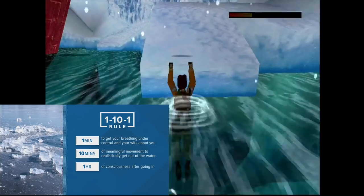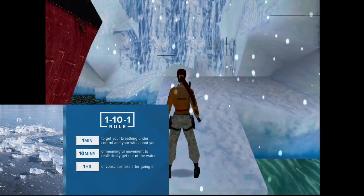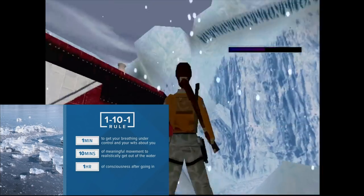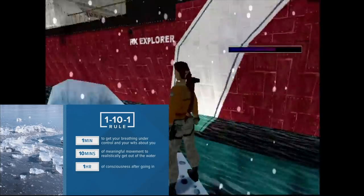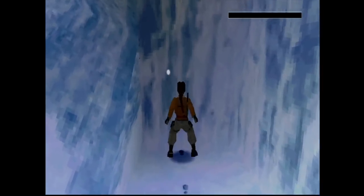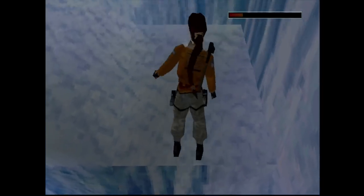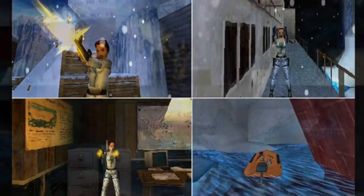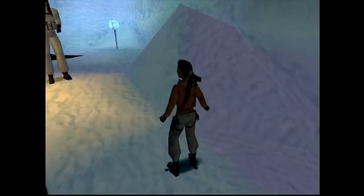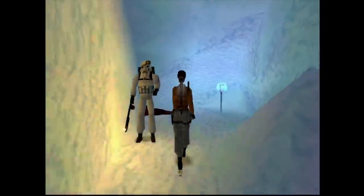In one minute you will go into full cold shock, in 10 minutes it's incapacitation, and in one hour you go into hypothermia. So it looks like Lara immediately experiences cold shock and then quickly goes into its effects. Throughout these levels she wears her iconic orange jacket with white camouflage pants, but in the original beta it was actually a white jacket with light blue camo pants. Flamethrower guys won't attack you if you leave them alone — just like the monkeys in India — but be careful not to get in their path while they burn other things, or Lara will be collateral damage.